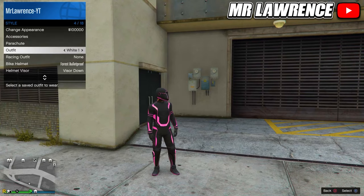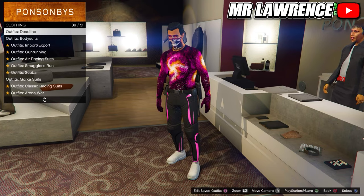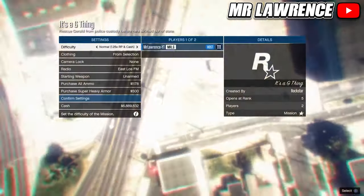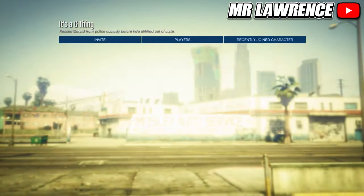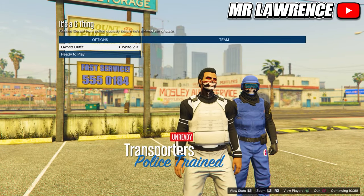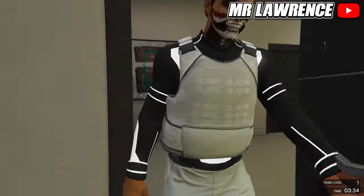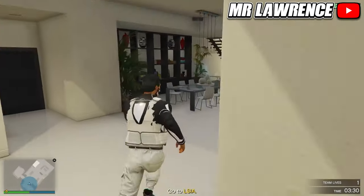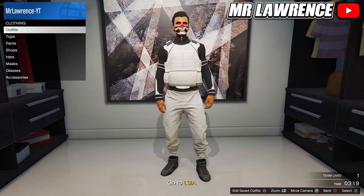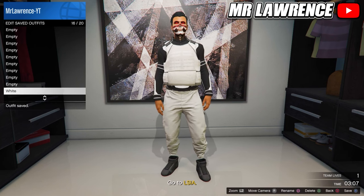You can equip your outfit and then go to the clothing store. Go to the outfits, deadline outfit and equip the white one. From here you will need to start the bookmarked mission once again, change the clothing to player saved outfits, invite someone and start. Now switch your outfit twice to the right again and ready up. Then make your way over to your apartment and go to your wardrobe. Delete the white component outfits and save this outfit in slot 16. Then leave the mission.